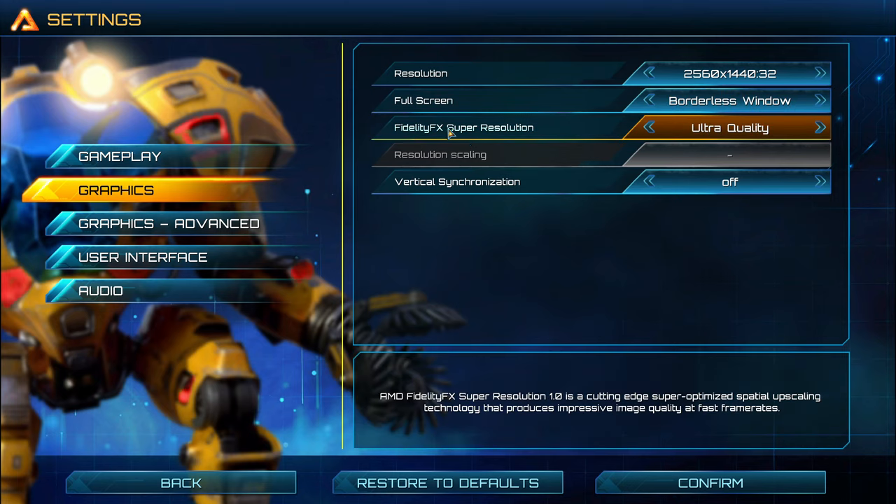After that, FidelityFX. If you have this option, I really recommend to use it. You have a couple of presets. I'm using the best preset for image quality — ultra quality. Honestly, it's almost on par when you compare it with off, and you can expect a nice 20% boost in your FPS. If you need more, just lower the quality a little bit — go with something like Quality or even Balanced. At Performance, the image is blurry, so I don't recommend it. But ultra quality is really good.